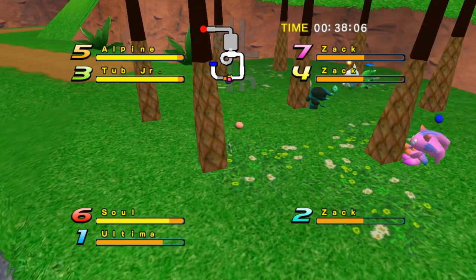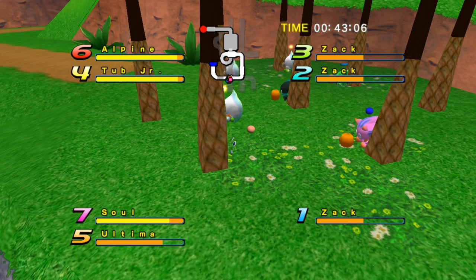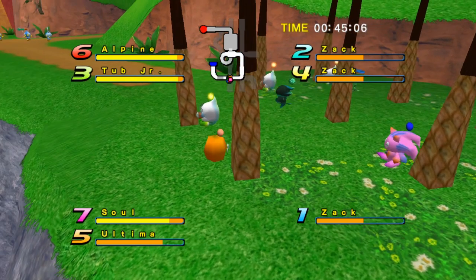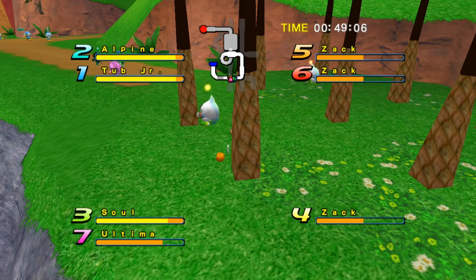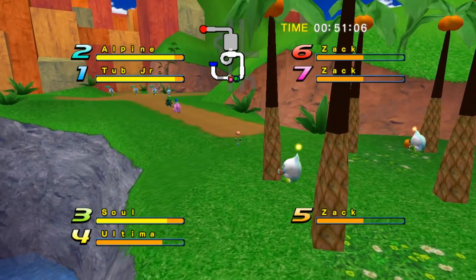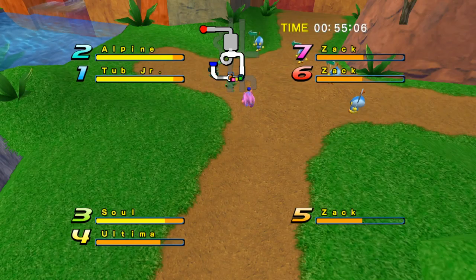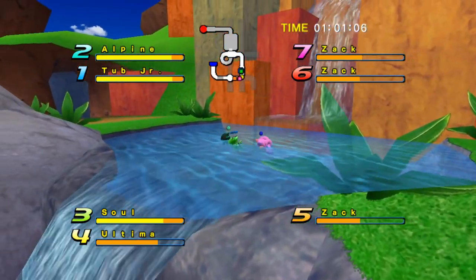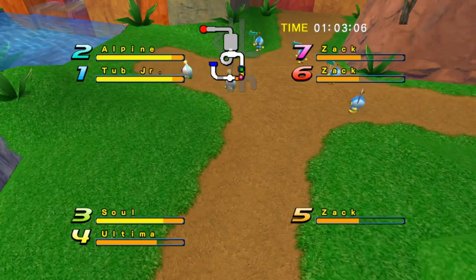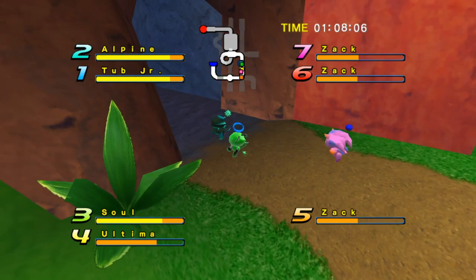Who's in first? It says Zack's in first but, you know, he's never actually first — I'll be very surprised if he does win. We have Tub Junior and Alpine doing pretty well, followed by Sol and Ultima the invisible lad. It's pretty close between these three — you might see some chokes but that could always change. And in eighth place is the empty slot, just hanging in there.